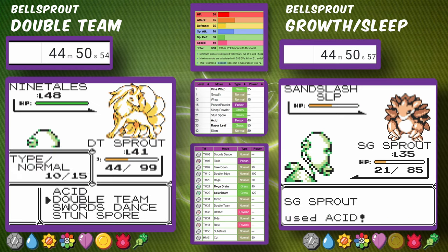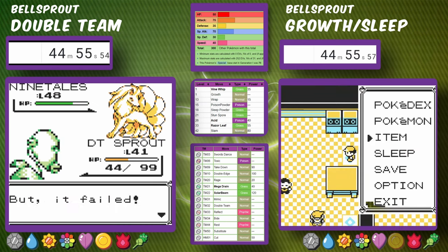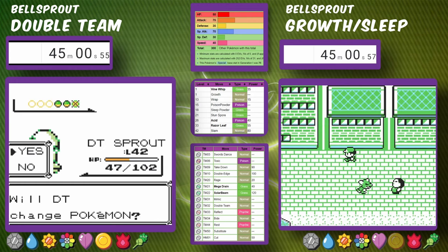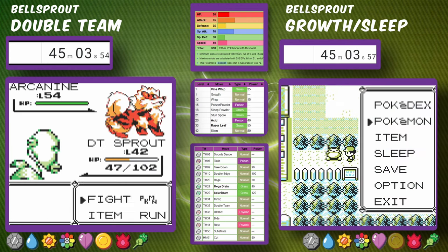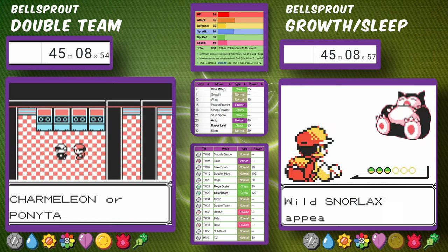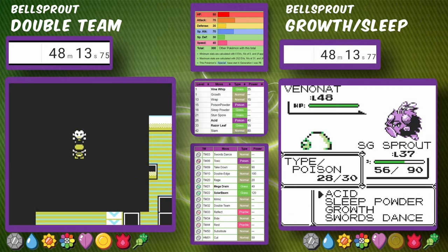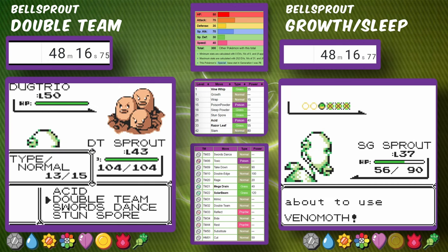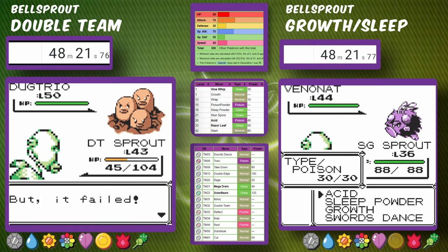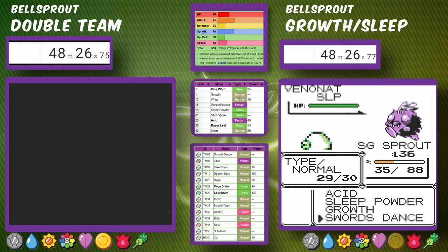Double Team Bellsprout is already at 45 minutes fighting Blaine, which goes super easy — we don't take any hits and blow through him. We're at Giovanni just as Sleep Powder Bellsprout is fighting Koga. It takes a few attempts for both, because Koga uses Psychic moves and we don't have strong moves against Giovanni with this strategy.